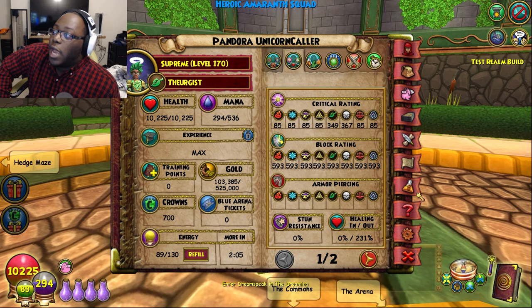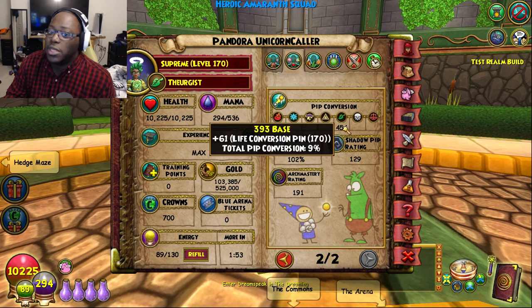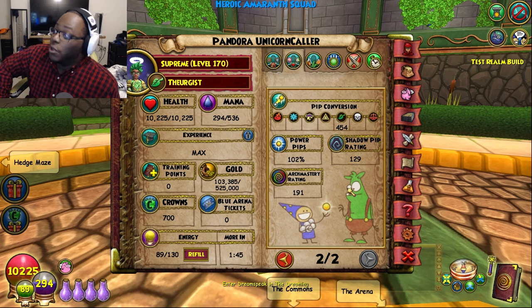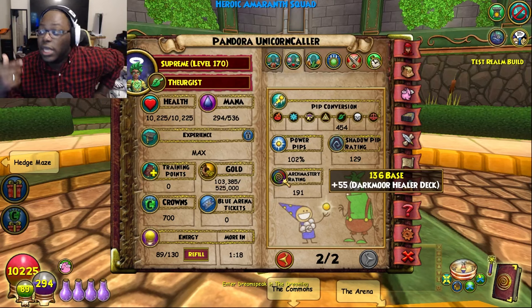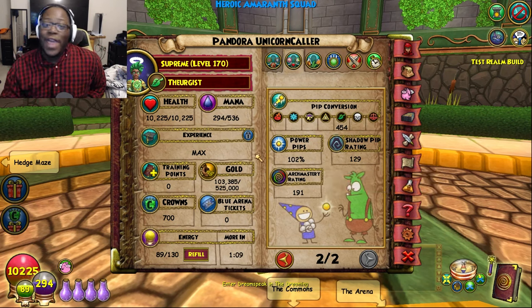You can definitely make your outgoing go higher with certain gear types. And finally, this is probably the most important part of why I like this build — the pip conversion. Look at the pip conversion: 454. So 454 pip conversion, so we're going to be saving up on some pips. Our power pip rating is at 102. Our shadow pip rating is at 129. And our Archmastery rating is sitting at 191, so we're going to be getting those school pips a lot more often. If you don't know what Archmastery is, it's basically school pips — if you want to cast Pigsy, you'll need a Life school pip, and if you have a high Archmastery rating you'll basically be getting your Life pips quicker.